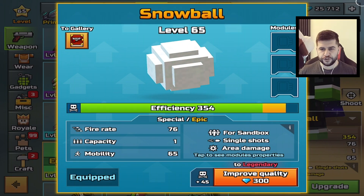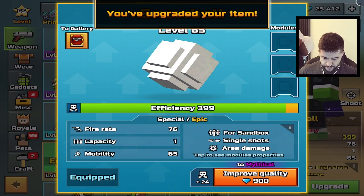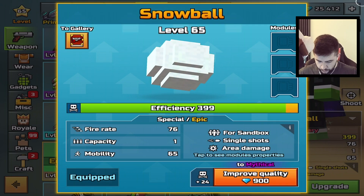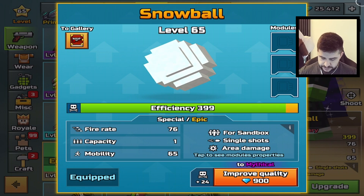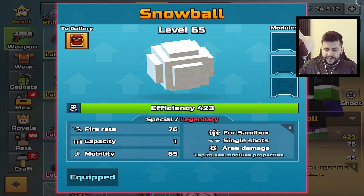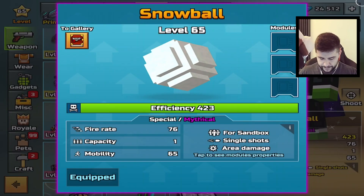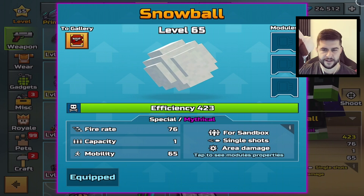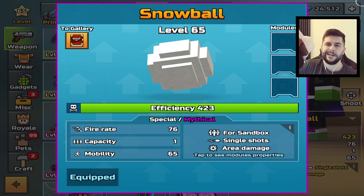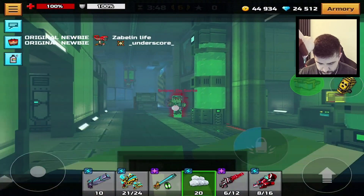That costs me 100 gems. Bumping it up to legendary, it's 300. And bumping it all the way to level 65 mythical is 900. Now, there's a little bit of a bug in Pixel Gun 3D at this moment — because you see the way it says legendary? Yeah, you have to back out, go back in, and it's upgraded. That never used to be a thing. It's a bug.